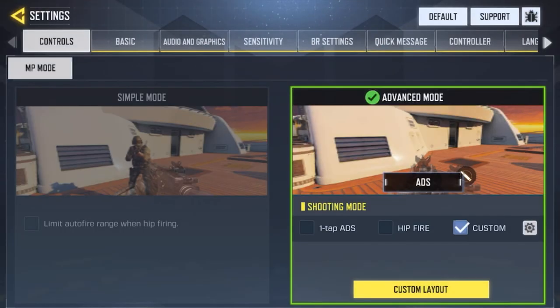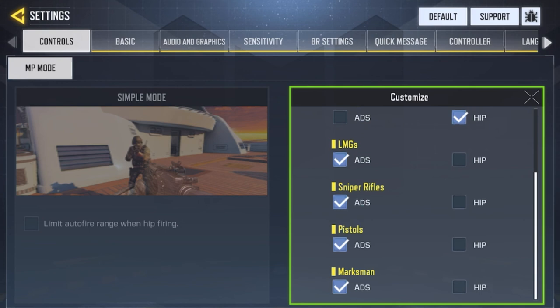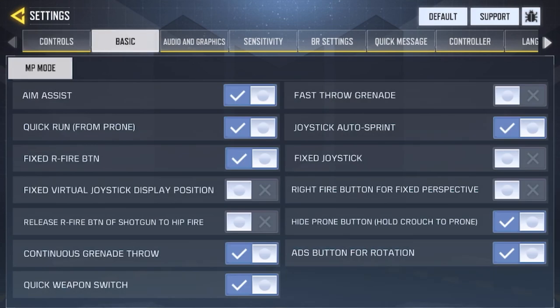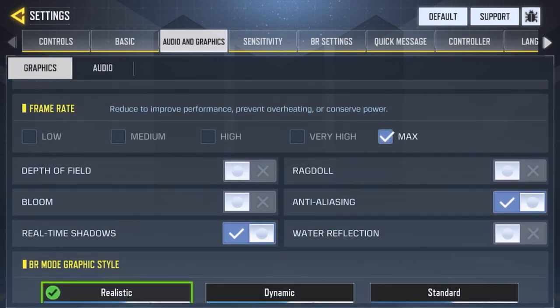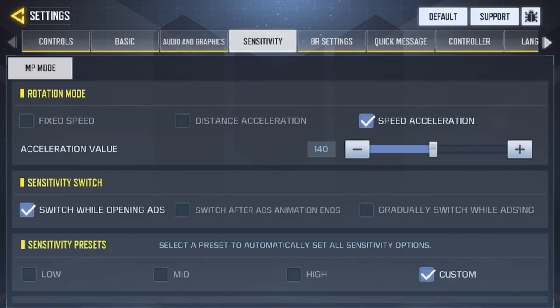Here are some of your controls — this is my recommended setup. Assault rifles and everything else are set to ADS, and shotguns are set to hip fire because you don't really need to aim with a shotgun. Basic aim assist is on — it's not aim bot, it's aim assist but it doesn't really work anyway. Quick run from prone and all that — I'll let you read over this later. I put Realistic for Battle Royale graphic style and adjusted sensitivity.